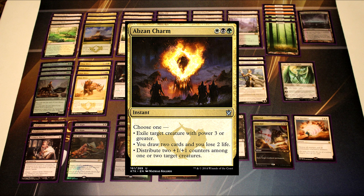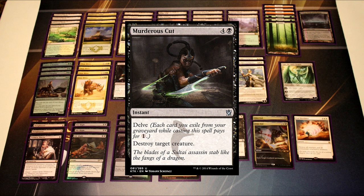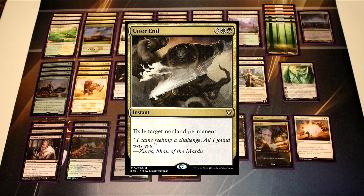You rarely use Abzan Charm to distribute counters, but sometimes if your opponent declares blockers awkwardly you can get advantage that way — usually you're either drawing or exiling with it. There's also a Murderous Cut as a one-of in the main board, with one more in the sideboard for more removal. I'm also playing two Utter End in the main board as a catch-all for Planeswalkers as well as enchantments like Outpost Siege. Where Hero's Downfall could kill Chandra, Utter End can deal with both Chandra and Outpost Siege.